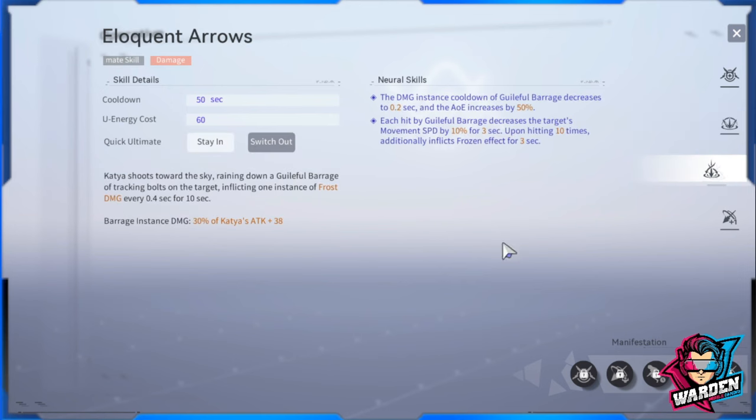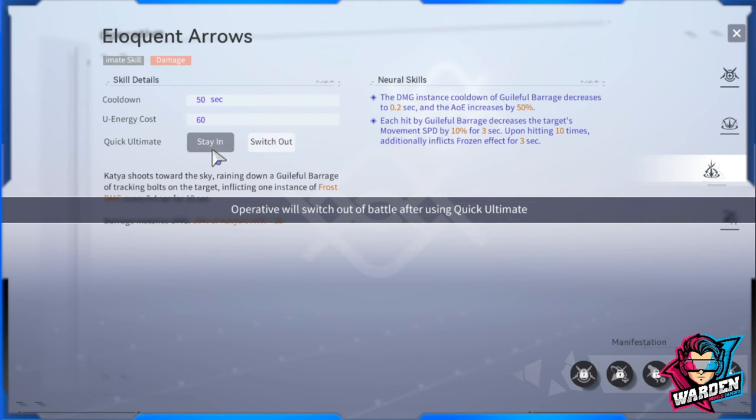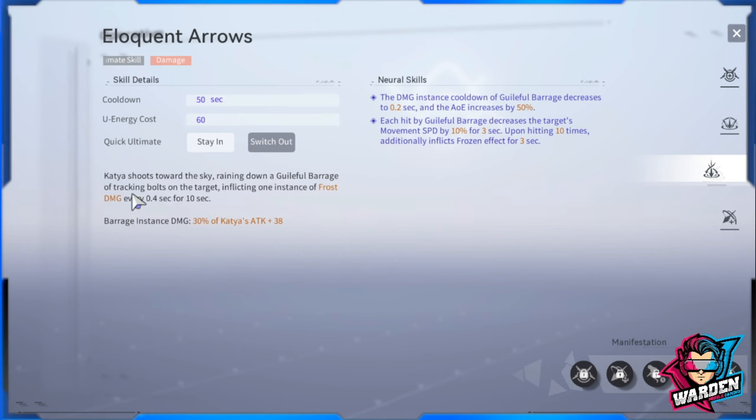The last skill is her ultimate, Eloquent Arrow. You can choose either to stay in after she uses it or switch out, but I prefer to stay in. It shoots towards the sky, raining down a guileful barrage of tracking bolts on the target, inflicting one instance of frost damage every 0.4 seconds. This is a very nice AoE control skill.